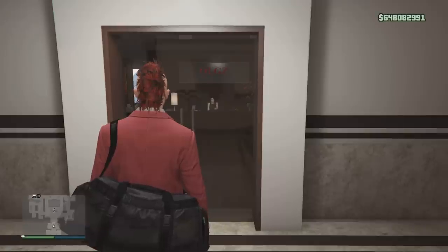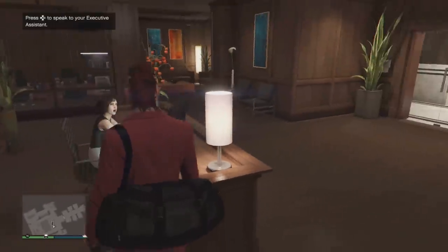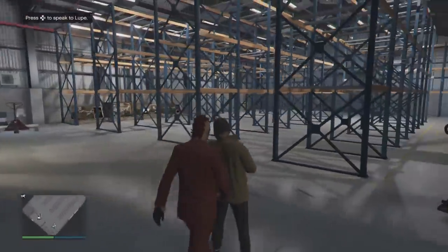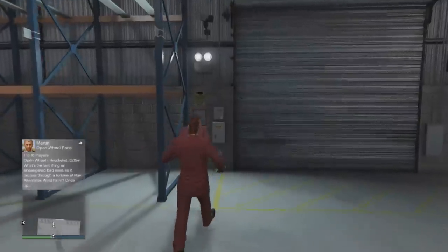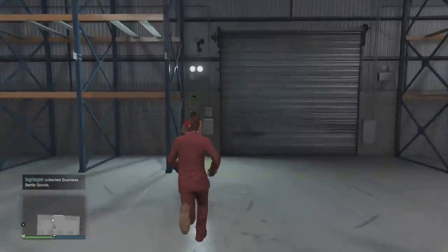With the export mixed goods mission, it kind of works in tandem with the warehouse staff when you pay them. Your assistant will call you, or you can come up and check. As you pay them the $7,500 to go out and search for crates for you, they will get a random export mixed goods mission. Each one of your warehouses will have free of charge a warehouse staff — you pay them $7,500 and they start searching. They will get back either one, two, or three crates — it's random.